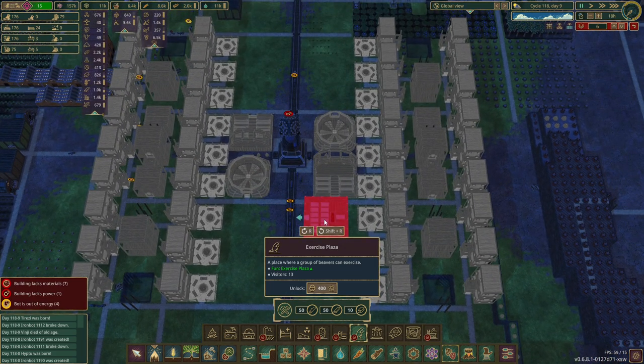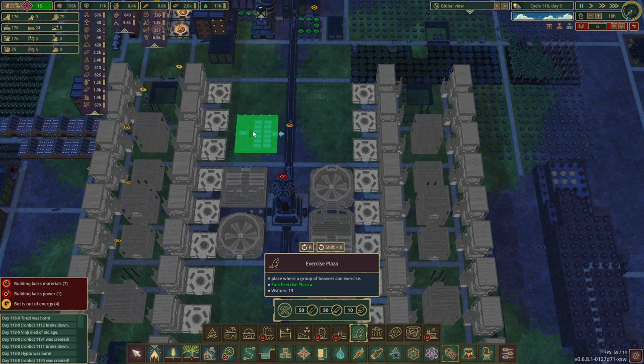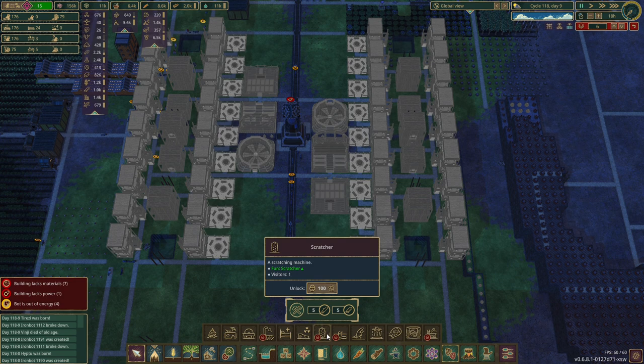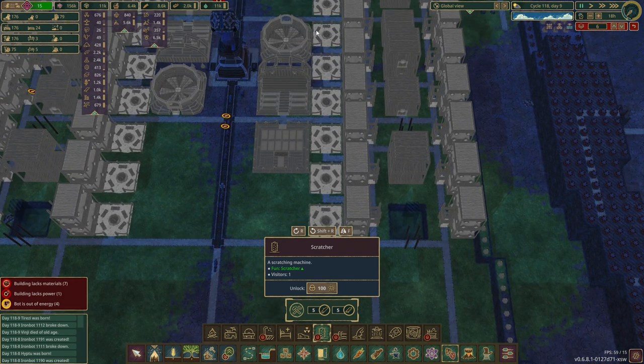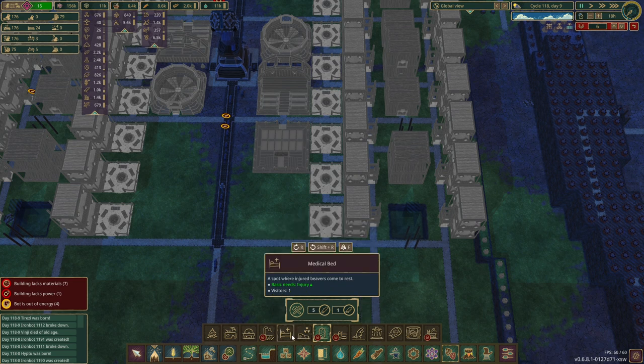We can put them opposite the motivatorium. Let's put two of those in — one there and one there. Ladders go up to the top. Scratchers are little one-block things, so we can put scratchers down on the ends here — that wouldn't be a problem. We don't need decontamination pods because nothing's ever going to go wrong, or medical beds.